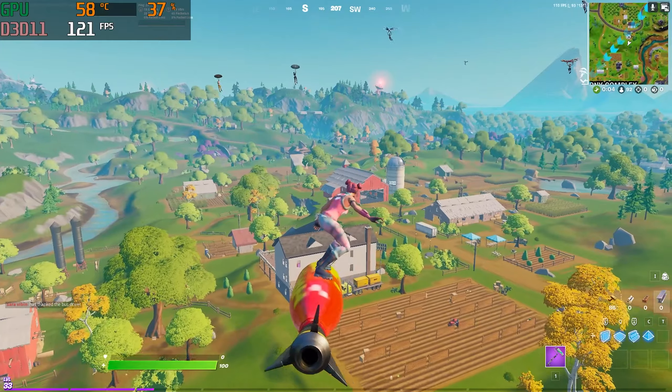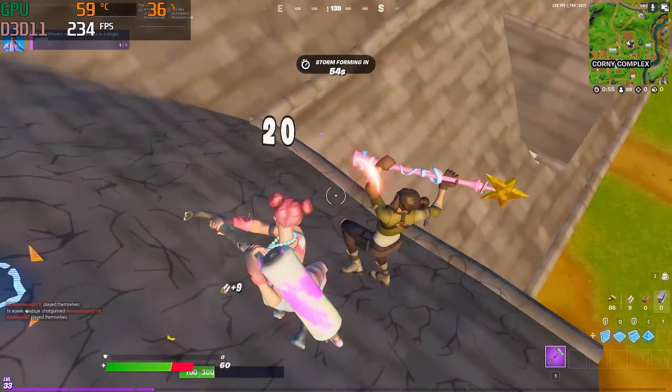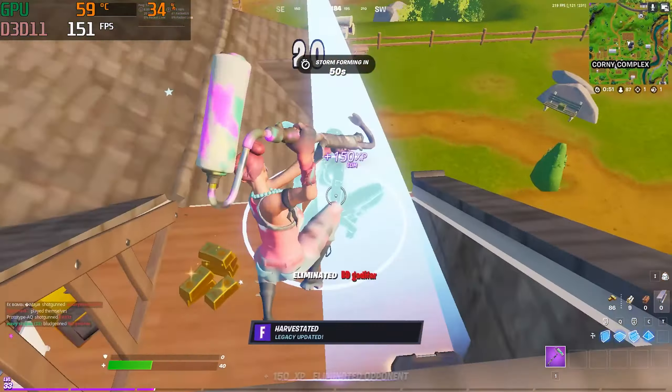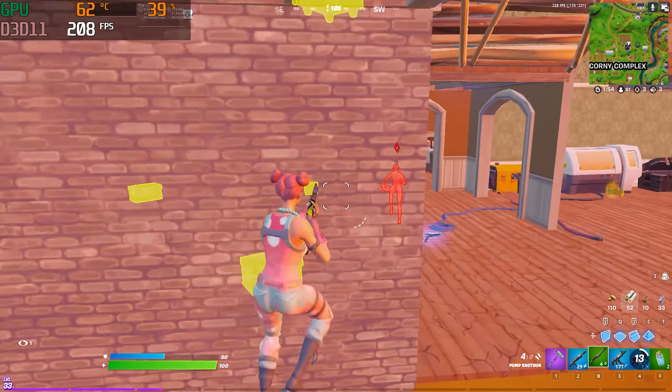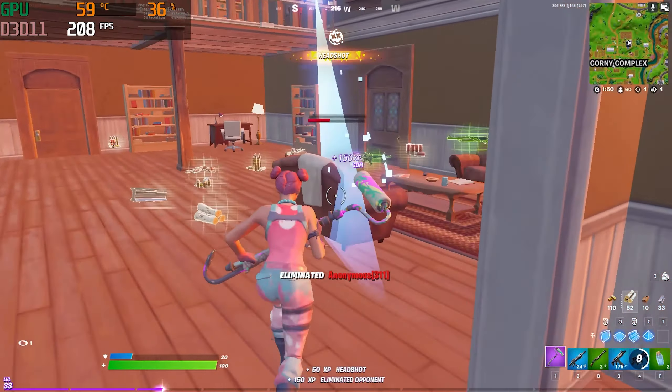So if you're trying to run 144Hz on Fortnite with 8 gigs of RAM, you will definitely have some issues. There was a lot of texture flickering and some textures were loading super slow or in low res, which made the whole game look really bad. I also noticed consistent stutter while playing with only 8 gigs of RAM, so my experience wasn't really too good.